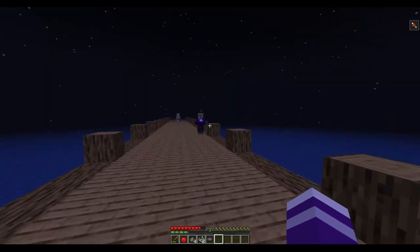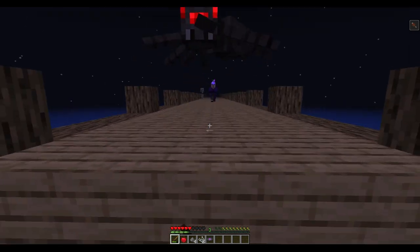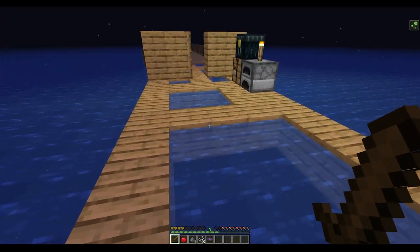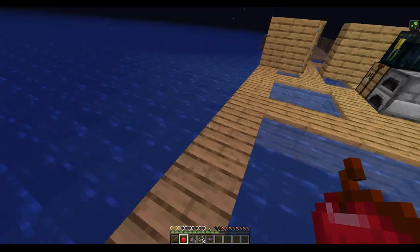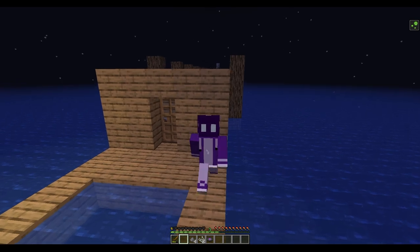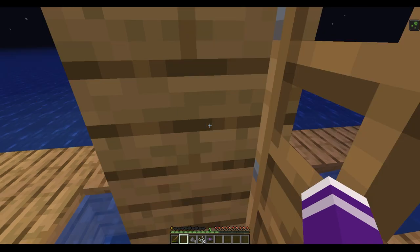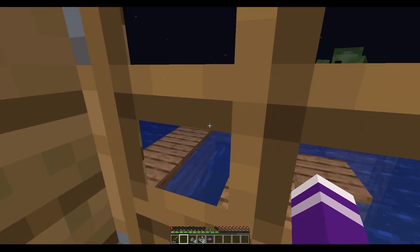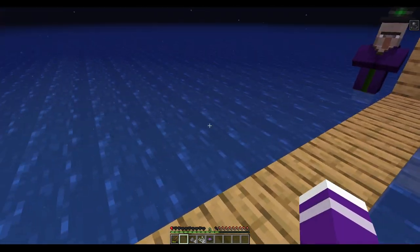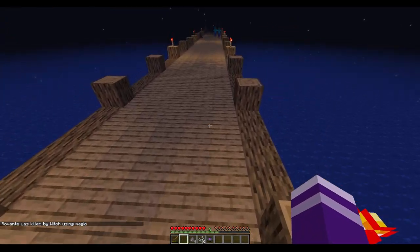A witch! Okay, so here there's no light, so things can actually spawn much easier. I just wanted to see if that skeleton would fight the witch. How did it get there so fast? I need to find a better strategy — for real. What if I use this creeper? Those safe zones aren't really that safe after all. The mobs aren't that dumb — they can just go around it.